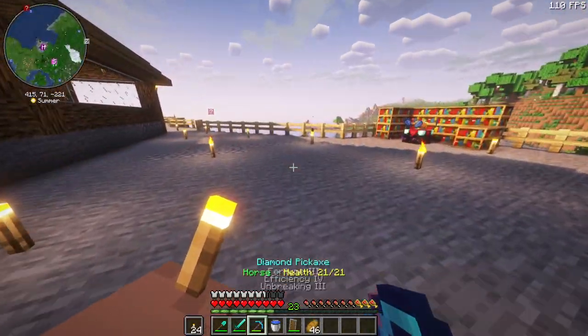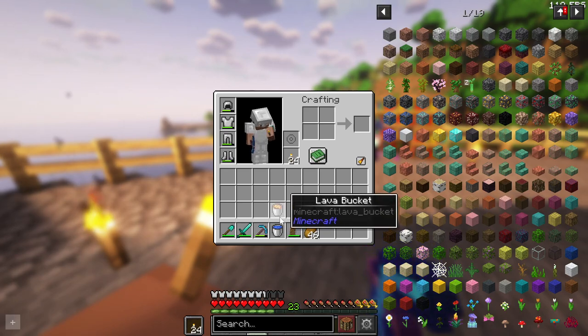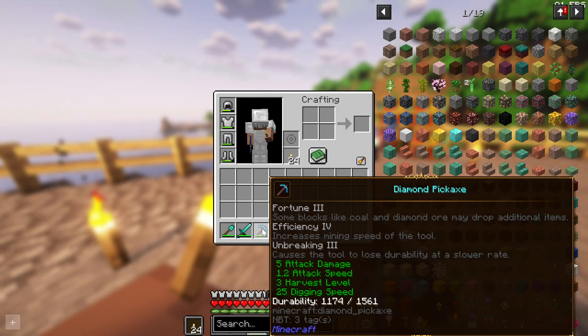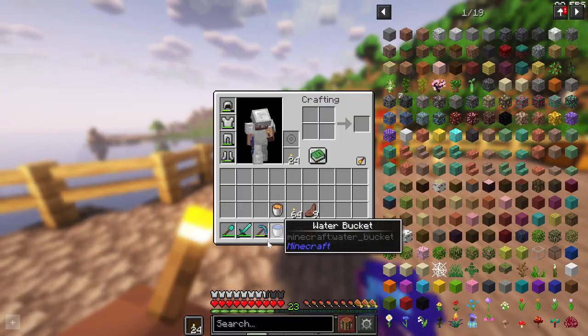I made two diamond pickaxes because I enchanted one with a level 30 and it had efficiency, unbreaking, but then it had silk touch which I never really use. So I got another diamond pickaxe, enchanted that, and it had fortune, and then I combined them together on the anvil to make this one.